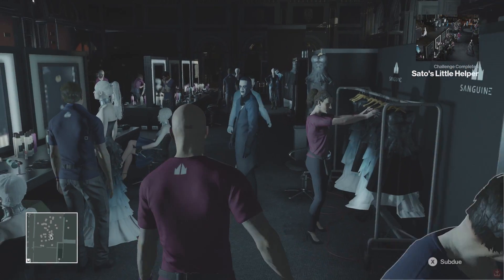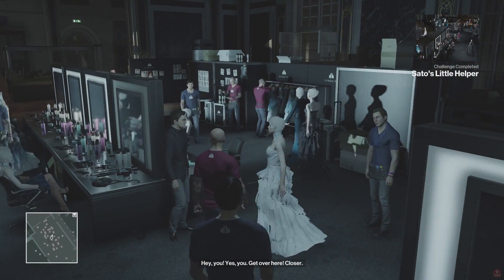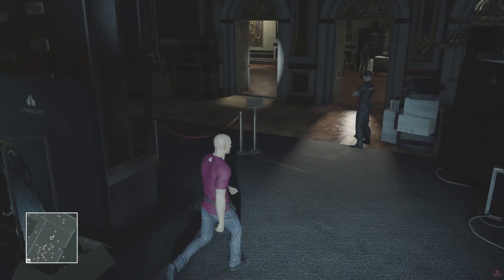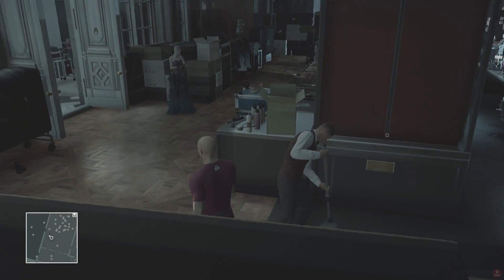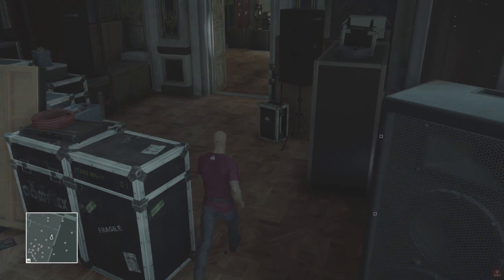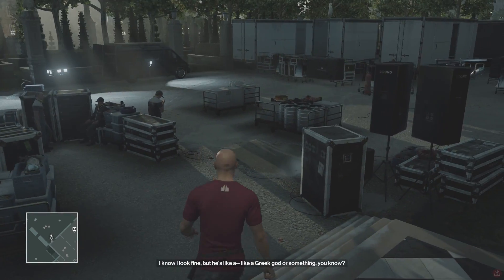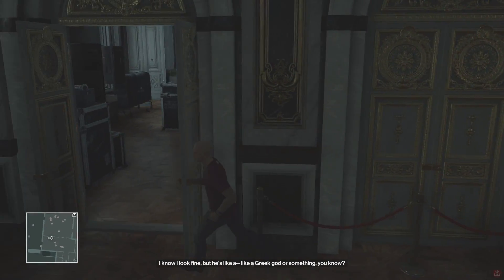I guess in these featured contracts they don't really debrief you at all, so we have to make do with whatever situation we have. We got a challenge up on the right-hand corner. I didn't really catch what it was, but let's go ahead and find it. What worked for me last time was finding somebody that worked like a staff member, because you can really get into just about anywhere without the security guards really caring.